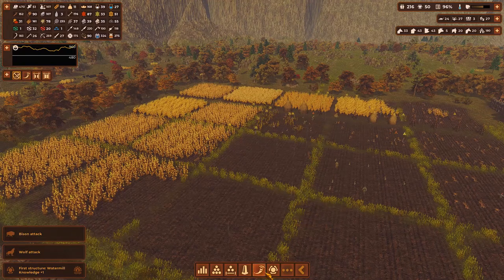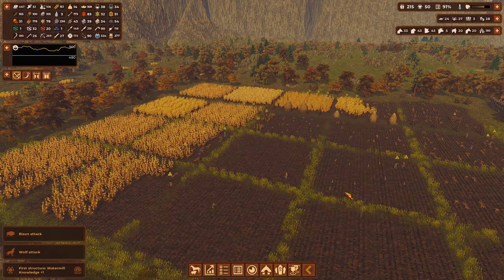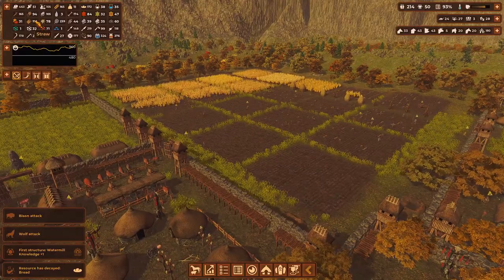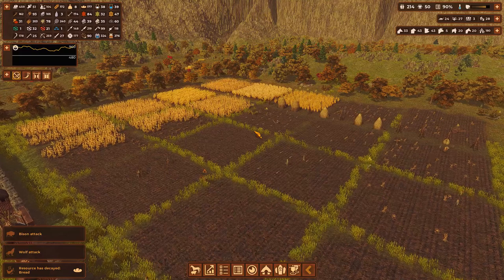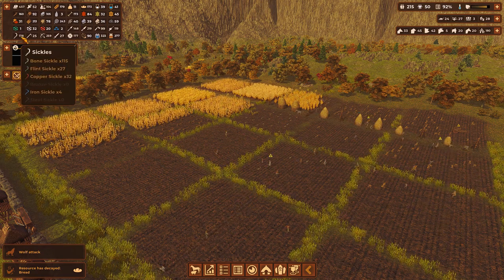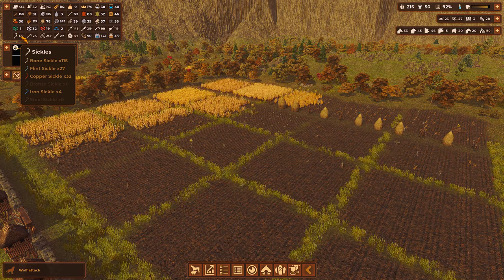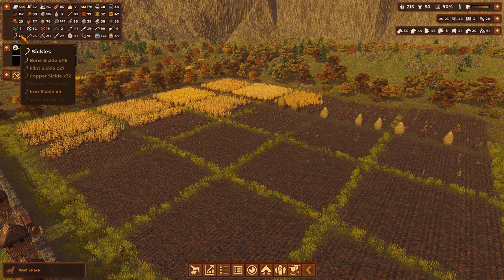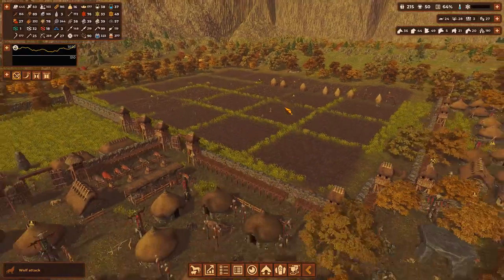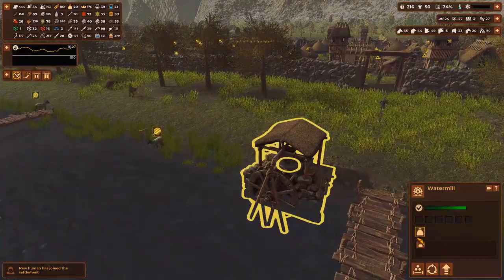We have a prestige of over a thousand - our settlement is incredibly well known, which is amazing. We actually have enough knowledge points now to tick everything off the list. Let's go further down - 94 deer, so we only have six more deer to hunt and we'll have ticked that off the list as well. We are very close to achieving everything we need to achieve in this game. We need more sickles so that more people can come and help harvest here - we're not going to get all of this done. What a waste.